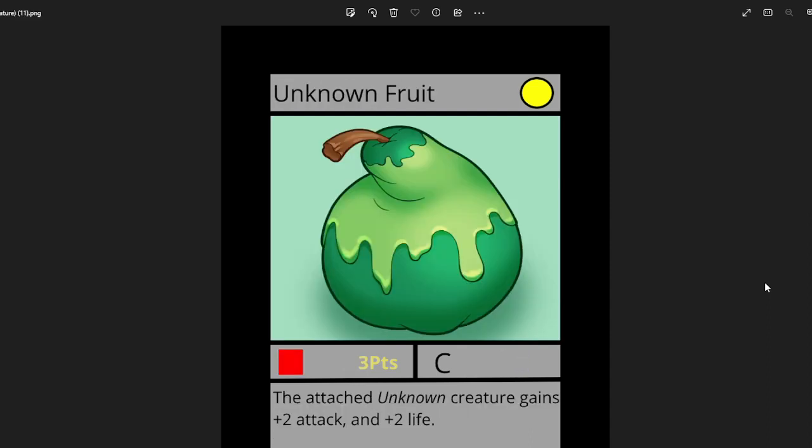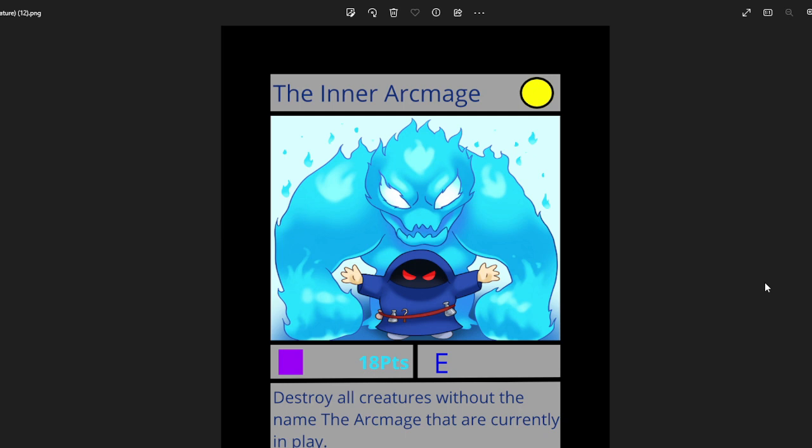Next we've got Unknown Fruit by I Can't Explain. The attached unknown creature gains plus 2 attack and plus 2 life, so it's really good support for unknown cards. I really love the simple but very impressive artwork. He also did the Inner Archmage, which is an epic rare for the set. I thought the artwork was absolutely amazing — I love how he took an art card already in the game and added a beast behind it. This is the most powerful card in the game and also the most expensive. It says Destroy All Creatures Without the Name the Artmakes that are currently in play, so it's extremely powerful. I doubt it will fit in many decks, but if you can squeeze it in, it's a very good card.